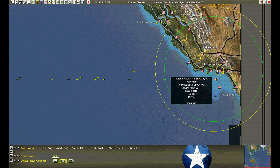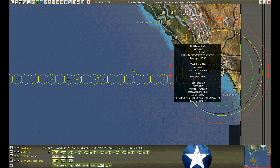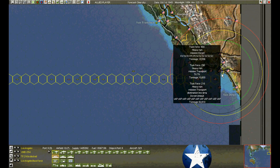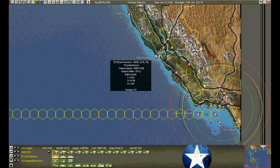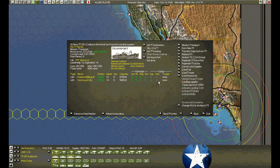A number of tankers have arrived at Los Angeles — they dropped into resupply repair. Some of the tankers are not damaged, so two of them are going to load. The troop transports have finished repairing — sending them off to Iwo Jima. San Francisco is pretty much empty. Those are all damaged transports. The AKV returned and dropped into repair.